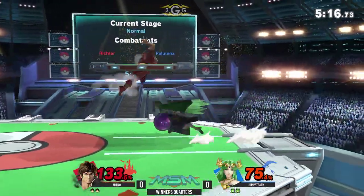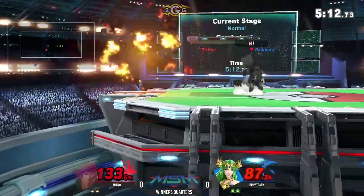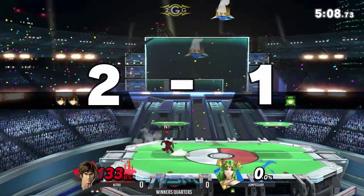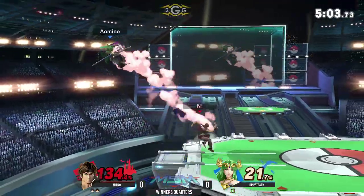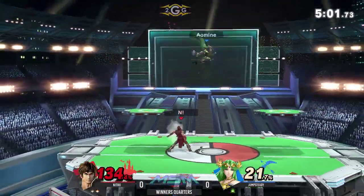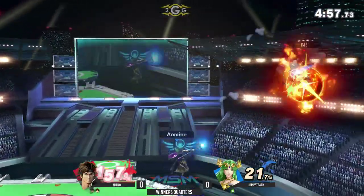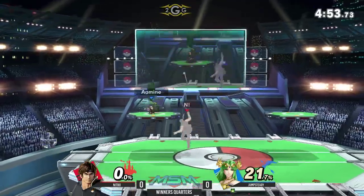He's moving, he's throwing it out, he's just covering everywhere that Jumpsteady wants to be, so the pressure's ready for him. Tipper F-Tilt is going to close it out there. Definitely have to be careful with the cross — that's why I see Nitro sometimes just toss it away, because he knows he can set up and pressure a little bit more. He gets clipped by the actual explosive flame on the way back down from down air.